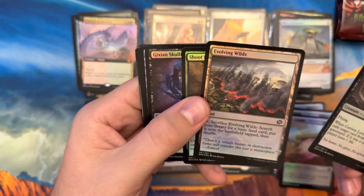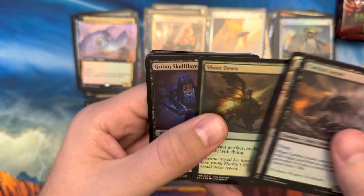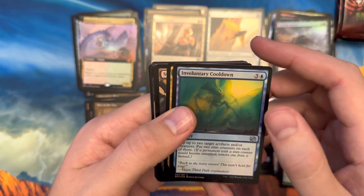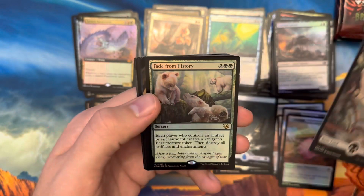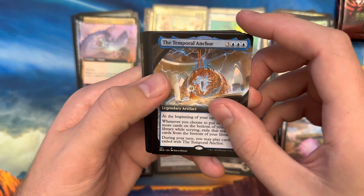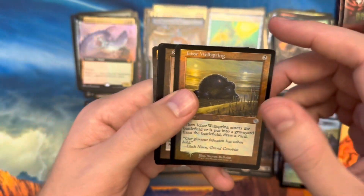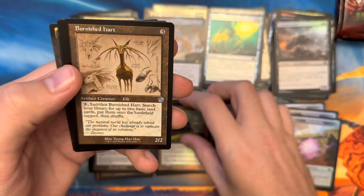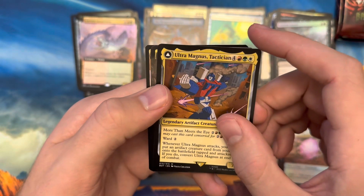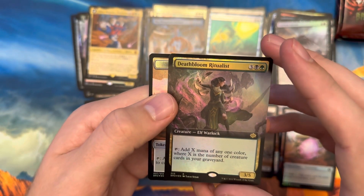Pack six — and this is that card I was talking about: Evolving Wilds. You see how it says search your library for a basic land card — with Root Path Purifier you'd be able to get any land out of your library. Pack six: uncommons, Swamp, Fade from History foil rare, Temporal Anchor rare, Geology Enthusiast rare, foil Icker Wellspring, Burnished Heart schematic, Maze Mind Tome, Ultra Magnus Tactician, and a borderless foil rare — Death Bloom Ritualist.